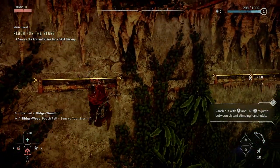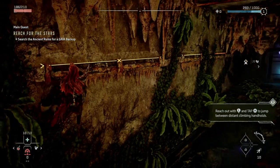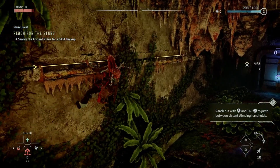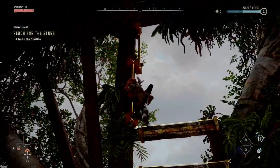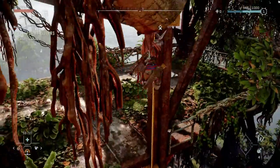Another thing that's really cool is you can turn on climbing annotations, which adds a bright yellow overlay on areas where Aloy can climb. They definitely helped in knowing where and what I could actually climb, and even in brightly lit areas, for the most part the contrast and brightness of the annotations were really easy to spot.